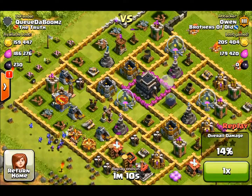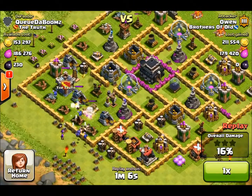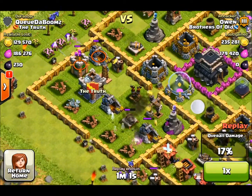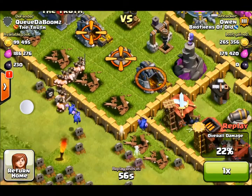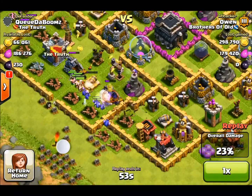I've cleared out all of the elixir collectors, so that's another bit of loot for me. There is that one left there — just breaking through. Now drop — there you go — dropping the archers to get that gold mine. A couple of minions, quite a few barbs in, just to try and take out that gold storage.